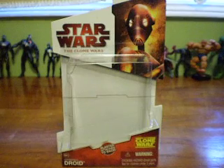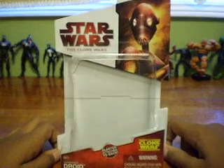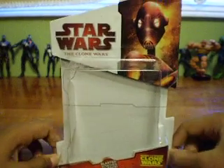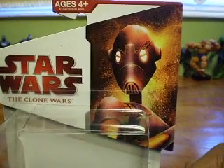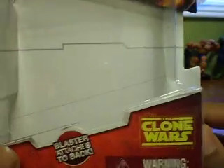I'll just give you a look at the box. It's the new box from all the Star Wars lines of action figures that they're releasing now. It says Star Wars Clone Wars and has a nice picture of the Commando Droid right there. It says Commando Droid, blaster attaches to the back — which it does, it's really cool.